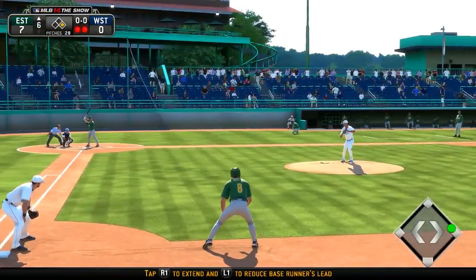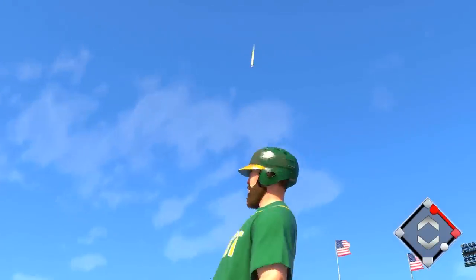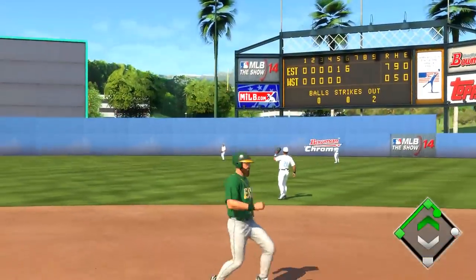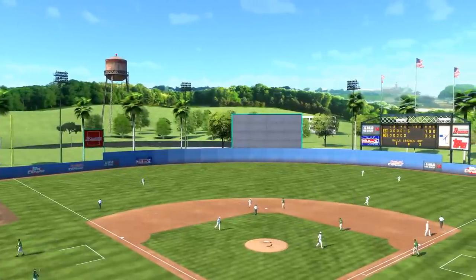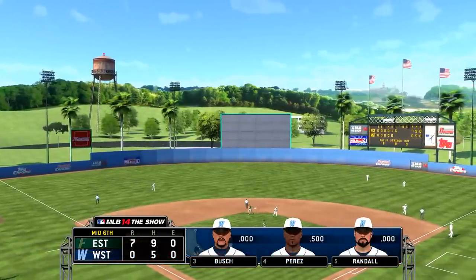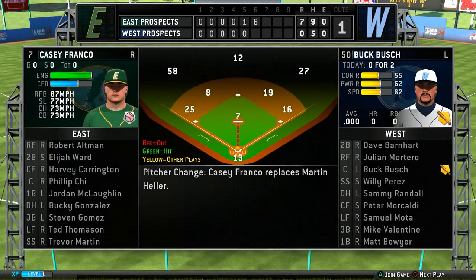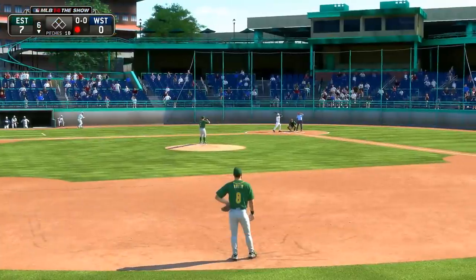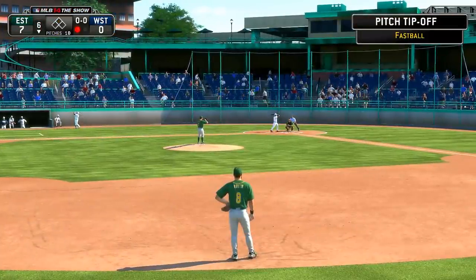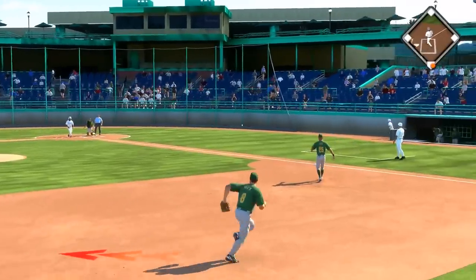He goes the other way with a fastball, hit in the air toward the gap in right center. No, go back! Oh! There were two outs — you're running on everything there. Oh shit, I was so scared. We were about to get... that would have been awful. I'm still learning this game, dude. No clue what I'm doing. Square goes to first, circle goes to third, triangle goes to second.